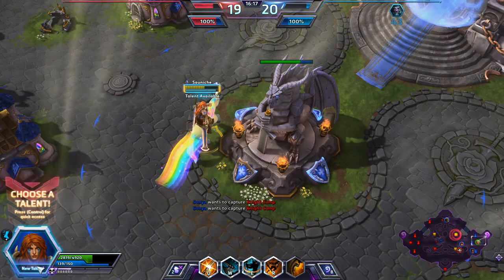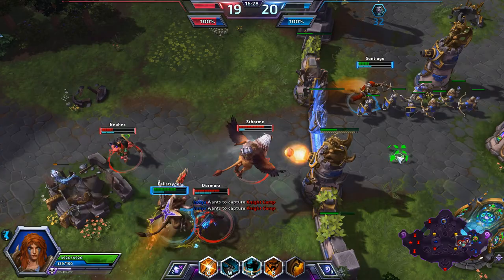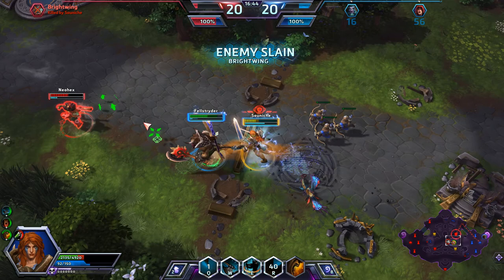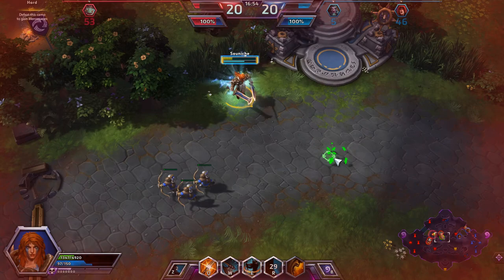I'm going to grab Resurgence of the Storm — just the way this game has been going, we've been dying quite often. Looks like Valla is fighting in the middle; hopefully she can get behind the gate. ETC does move in to help her out. Maybe we can make something happen — it's going to be really close. We can get Brightwing at least — there we go, Brightwing is down. Maybe we can catch these two if ETC gives us a little bit of a speed boost. Enemy Gazlowe totally took those knights exactly like I was expecting — our Gazlowe really needs to get on that.